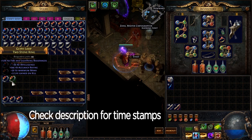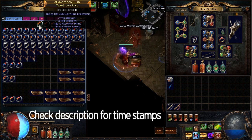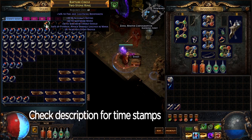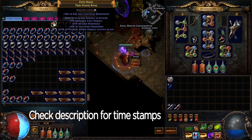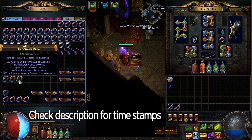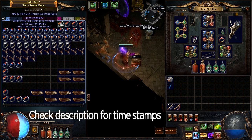Not good. Not good. This one is actually kind of decent — good resist on it, the leech is whatever, but between the good resist and a fire damage to attacks roll, and it has a prefix open, this is something you could sell for a couple of chaos or one. Someone's just going to throw life on there or something.